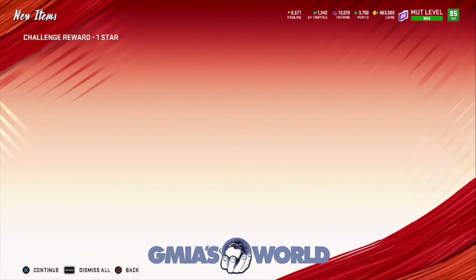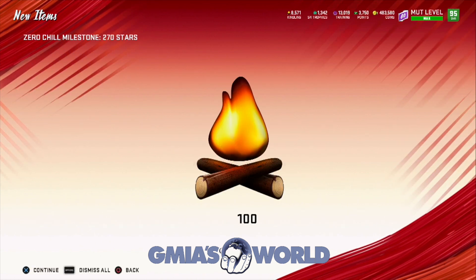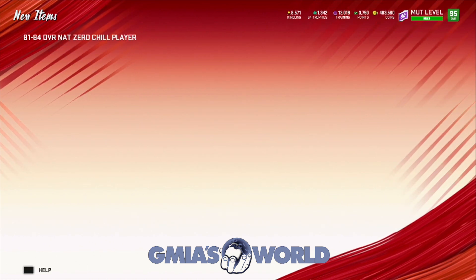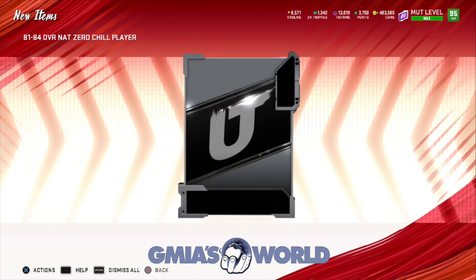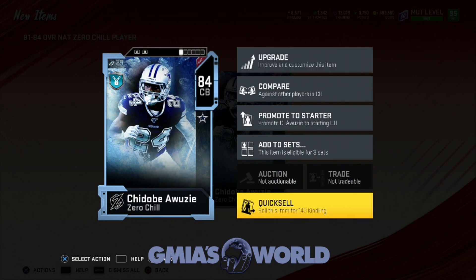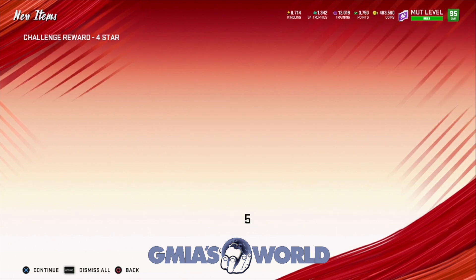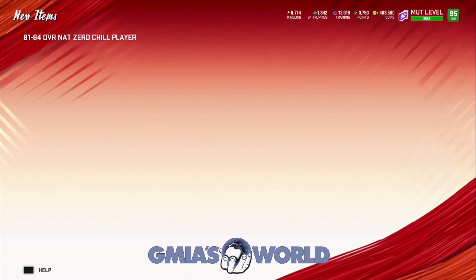What else do we got? We got a milestone to 270 stars, and we get another NAT Zero Chill player. We're getting a lot of 84s. EA usually would just give us the basic one, but it's pretty cool that they're giving us the higher overall. Oh, another one - why are we getting all these? They gave us a lesser one this time, but we're going to use them anyway.